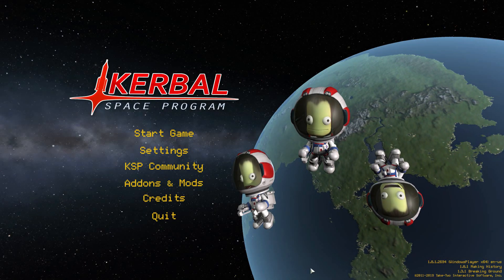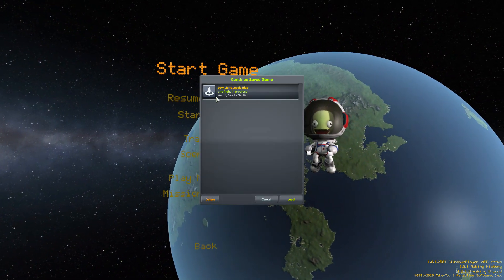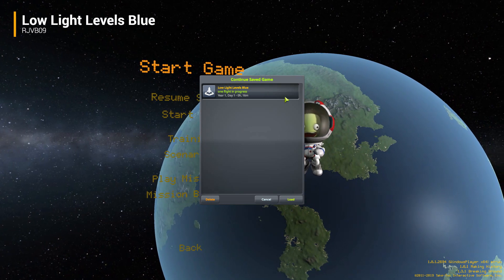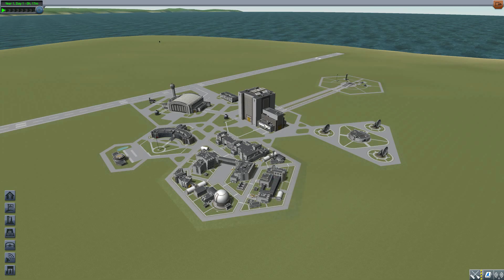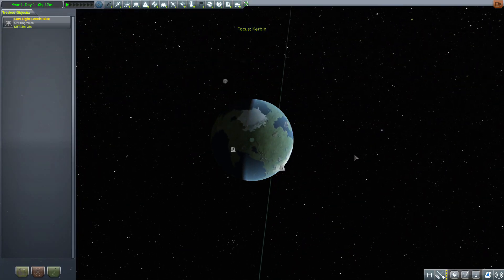Hello and welcome back to Kudabo Space Program, where today we are having a look at the Low Light Levels Blue mod, which is being made by user rjvb09. What this piece of work adds into the game is two lovely new stars with a number of planets and moons orbiting around them for you to explore. So let's jump into the tracking station and have a look at what we get.